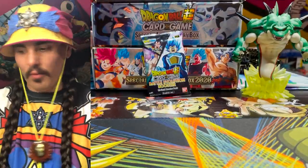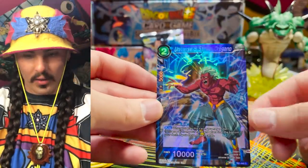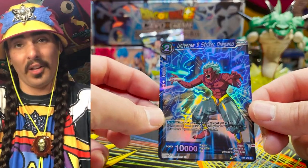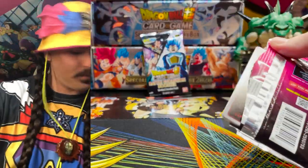Frieza's Call Parallel Foil. The shrippum train has taken off — all aboard the shrippum! Universe 9 Striker Oregano — this card is actually really good and this Parallel Foil looks really good.